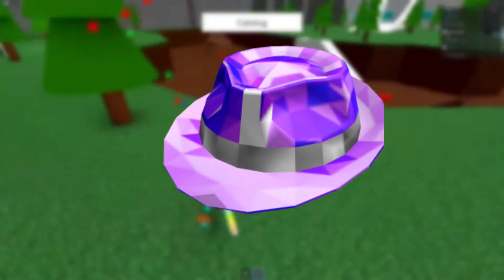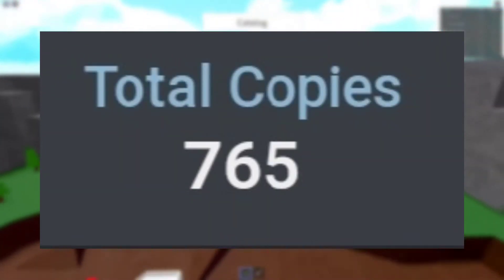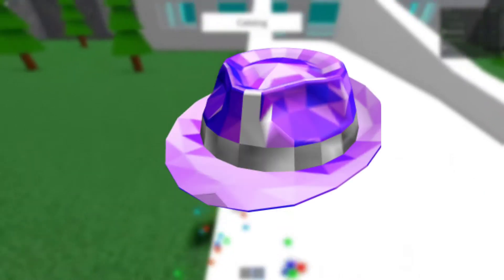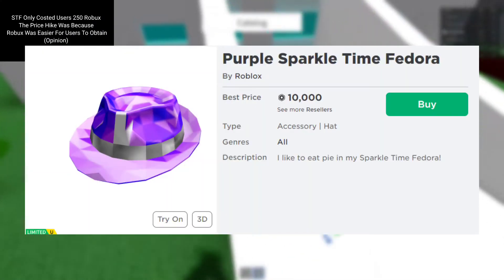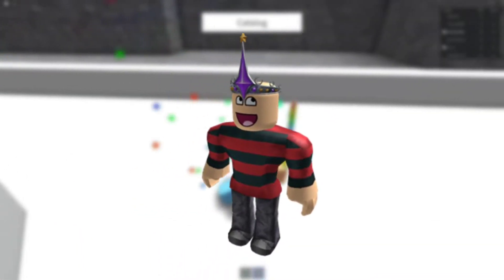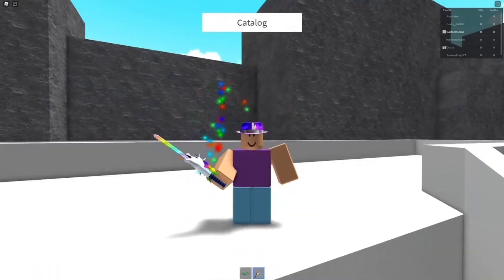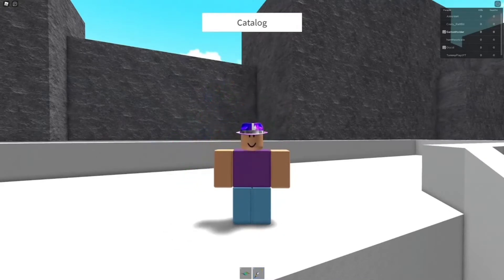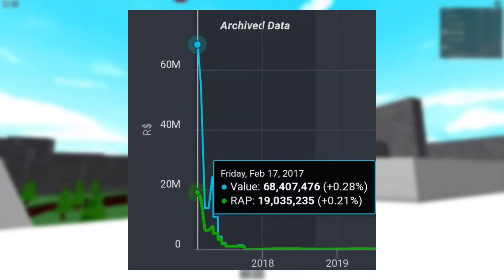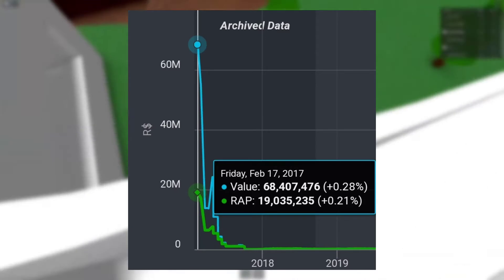Purple Sparkle Time Fedora had a low stock of 100 copies compared to its counterpart Sparkle Time Fedora, which received over 600. The Purple Sparkle Time Fedora could be purchased for 10,000 Robux. PyPerson50, the person who also helped work on the Purple Sparkle Time Fedora, is now one of the most controversial users on the Roblox platform. Some of his highlights include black market selling 68 million in limiteds over the course of a few months, and Roblox did literally nothing in response.